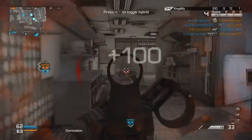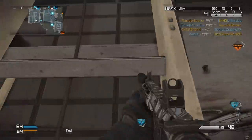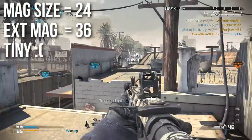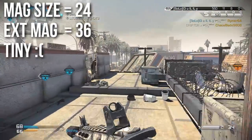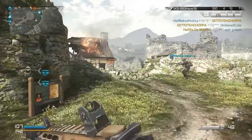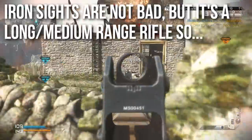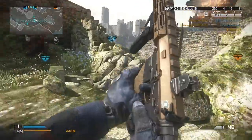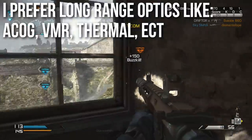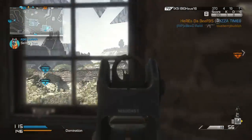One of the major downsides to the Remington R5 is magazine size. It's the only assault rifle with a sub-30 magazine — it has a mag size of 24, and when you put extended mags on it, it only goes up to 36. That is very small — that's not even the base magazine size for the FAD. Because it sometimes takes five shots to kill at long ranges, you will definitely have some problems conserving your ammunition. The iron sights are by no means bad, but it's more of a medium to long range rifle, and the iron sights are a little clunky at those ranges. I prefer an optic — usually long range optics like an ACOG, VMR, or thermal — though a red dot works fine too.